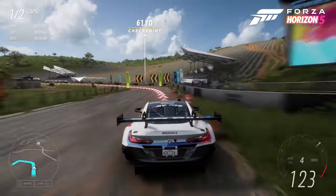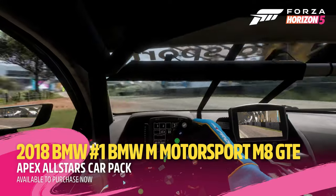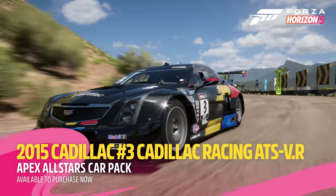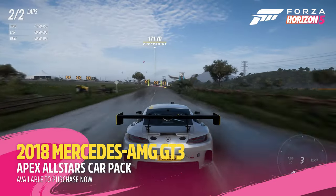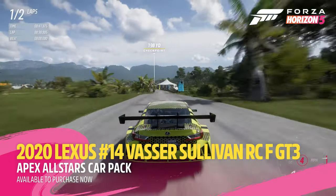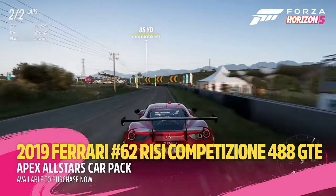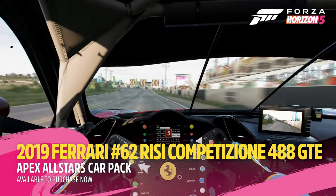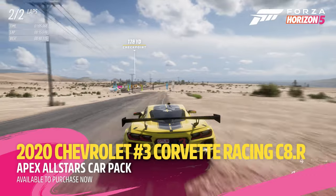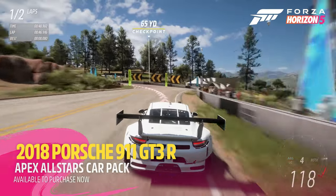The Apex All-Stars Car Pack includes the 2018 BMW No. 1 BMW M Motorsport M8 GTE, the 2015 Cadillac No. 3 Cadillac Racing ATS VR, the 2018 Mercedes AMG GT3, the 2020 Lexus No. 14 Vassur Sullivan RC F GT3, the 2019 Ferrari No. 62 Risi Competizione 480, the 2018 Porsche 98 GTE, the 2020 Chevrolet No. 3 Corvette Racing C8R, and the 2018 Porsche 911 GT3R.